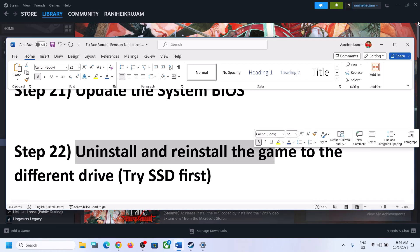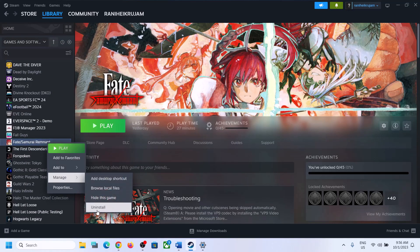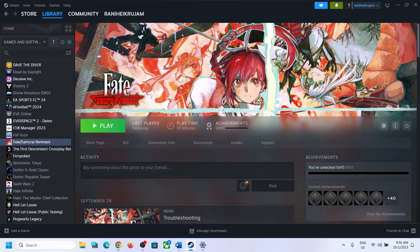The next step is to uninstall and reinstall the game to a different drive. If nothing is working, uninstall the game, go to the game installation folder, delete the game folder, restart your computer, and then reinstall the game to a different drive. If you have another SSD, try installing the game there. If the game was on an HDD and the C drive is an SSD, try installing to the C drive SSD.